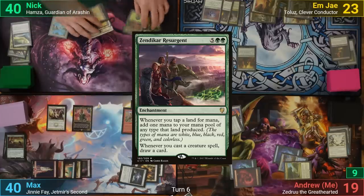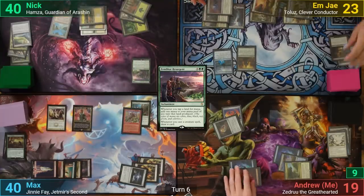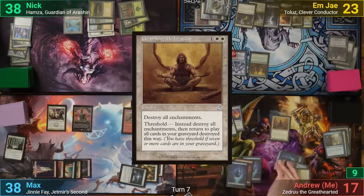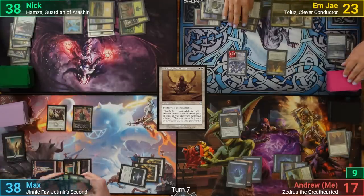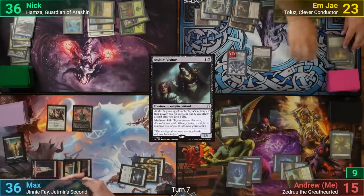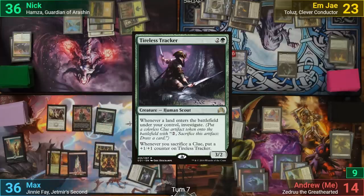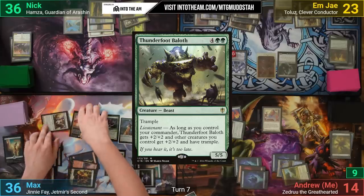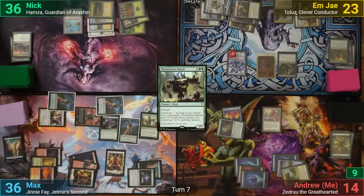Nick plays a Zendikar Resurgent and ships the turn. On his end step MJ activates Geier Reach Sanitarium so we all loot and take two off the Raider's Wake. MJ draws and plays Narset, Parter of Veils and passes. My turn has me casting Cleansing Meditation to wipe away all the problem enchantments, and MJ responds by making a Kraken with Ominous Seas and then activating Geier Reach Sanitarium, so we all take another two. With Narset out I don't even get to draw and I'm forced to discard a card. MJ also casts an Asylum Visitor off the Madness and then Cleansing Meditation resolves. After that I cast Academy Rector, taking one from my Talisman for a White, and pass. Max plays a Tireless Tracker into Soziken, making a Dog Token instead of a Clue. He then plays a Thunderfoot Baloth and swings Ginny Fae and the Hero at Nick, with the two Hero Tokens coming in as dogs going at MJ. MJ blocks and eats one with the Kraken but still takes a hit, and Max passes.